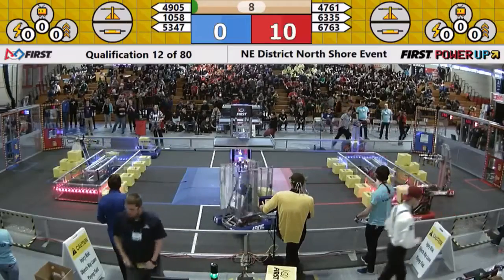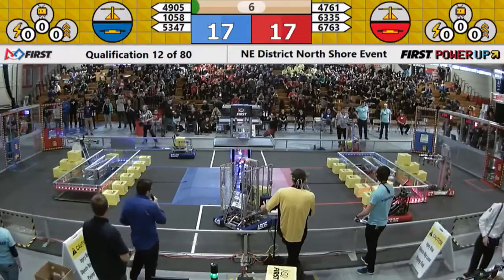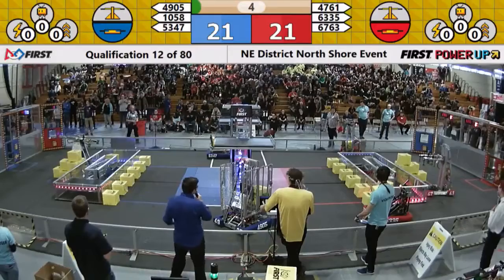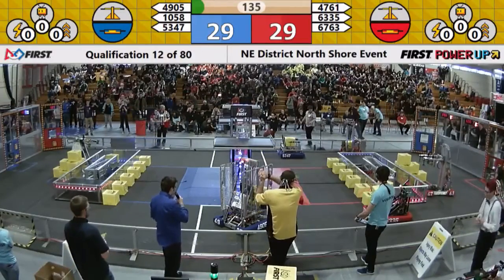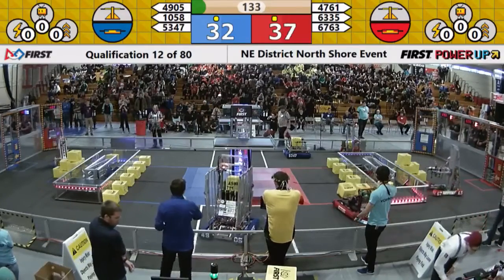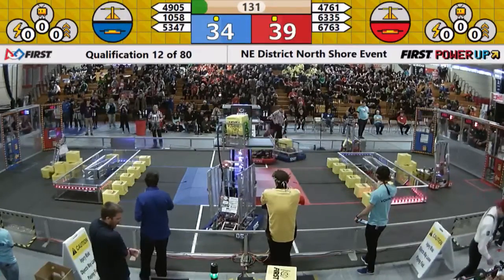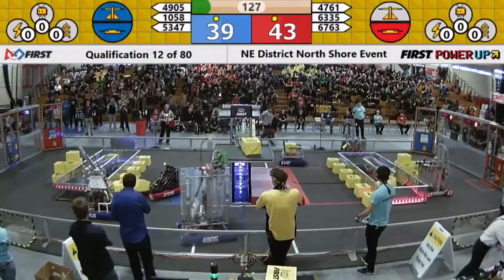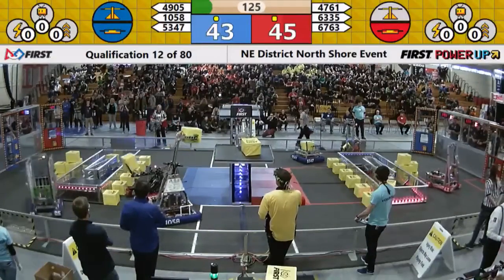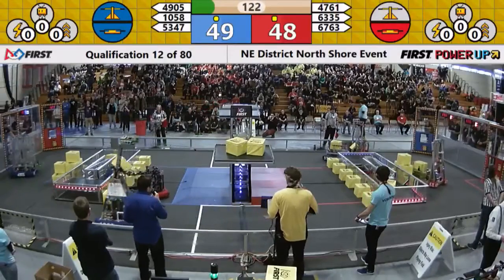Blue alliance quickly all crossing the auto line as the Pirates drop in on the blue switch. They'll get that auto point. Looks like Red Wheel 2 with 63-35, terminal velocity crossing the baseline. And with that bell, let's see the match begin. 49-05 Andromeda 1 tossing one to the scale right as the match begins. Chatton 58 doing the same — we've got two on the blue side of the scale.